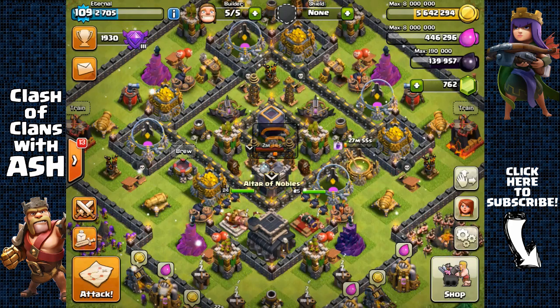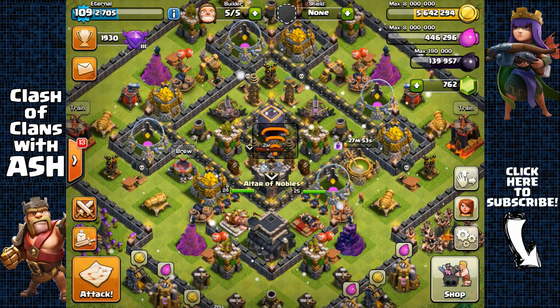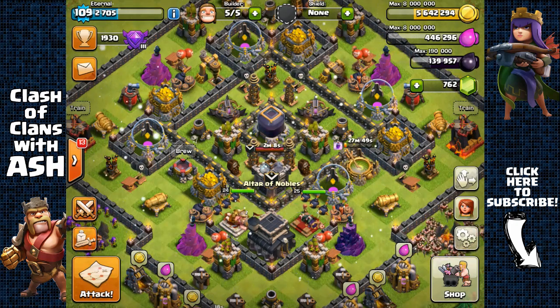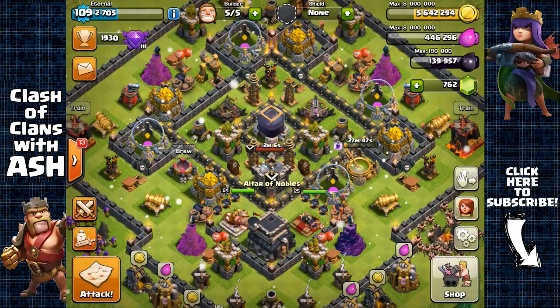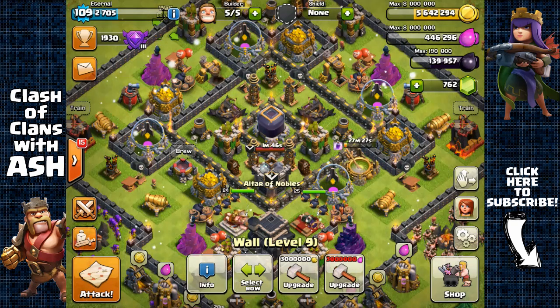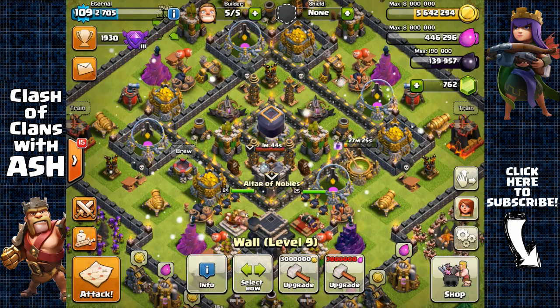I made it to 100,000 dark elixir, and I did it a lot quicker than I had anticipated — it only took me about five hours of farming, and in total I did about 55 raids to farm 100,000 dark elixir. Looking at my profile, I have 34 attacks won, which means I won around 60% of the attacks and lost about 40% of them.